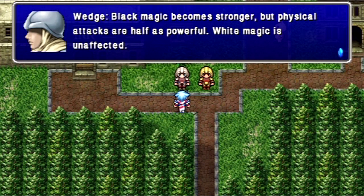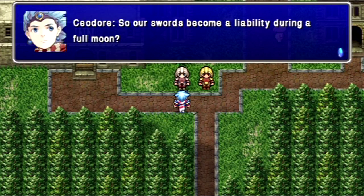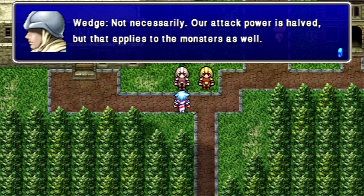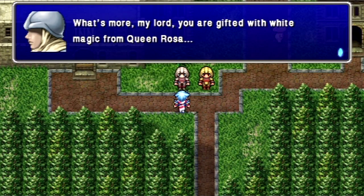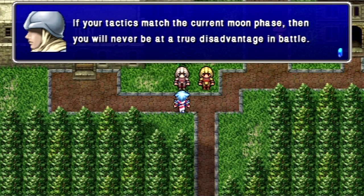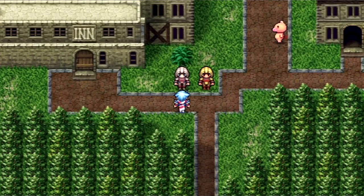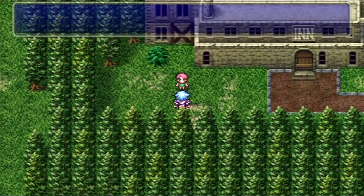Every time you rest at an inn, the phase of the moon will change — or a tent, or a cottage, or whatever. On the full moon, black magic is more powerful but your physical attacks are hindered, and it affects everyone. You gotta change your strategies a little bit depending on the phase of the moon. For the most part, the battle mechanics are the same as the original Final Fantasy IV, but they add some new stuff too. I like how they tweaked the system without radically changing it.